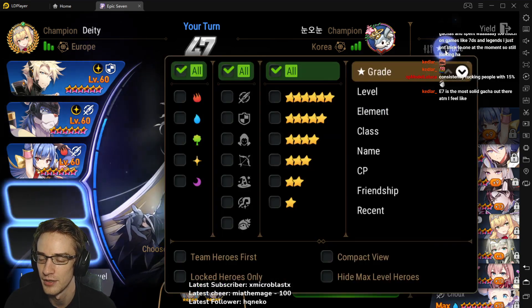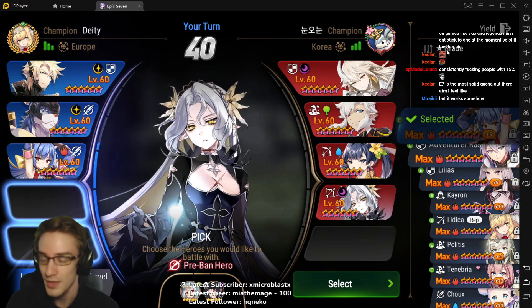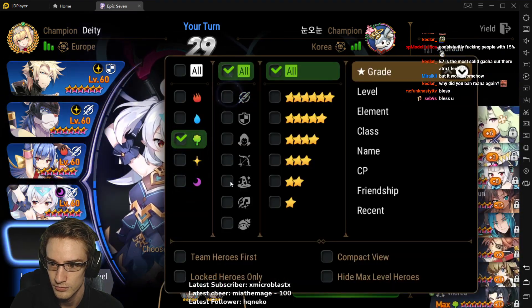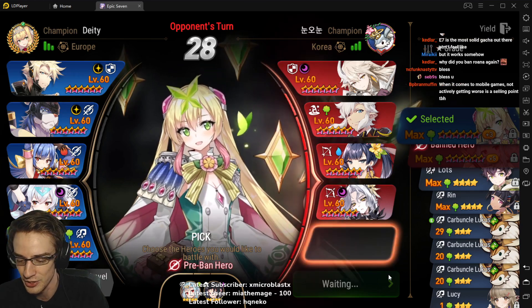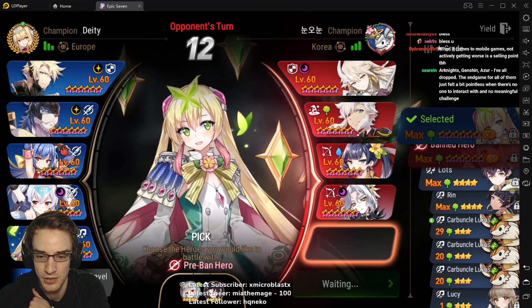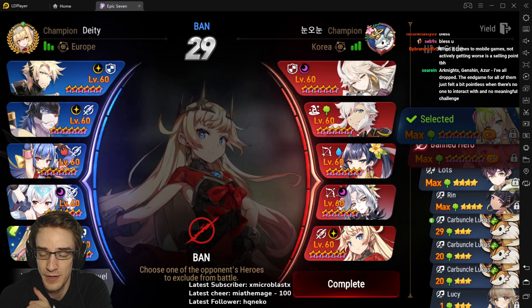Wait, I picked Ravi when I banned Rolana. I don't really pay that much attention most of the time when I'm streaming Epic 7. Like when I'm doing RTA, it's literally just there so I can chat with you guys. Most of my drafts are very, very half-assed drafts.